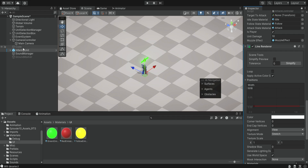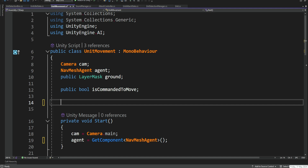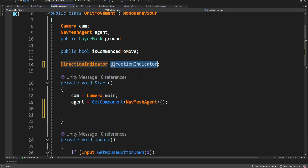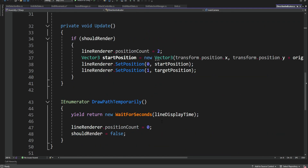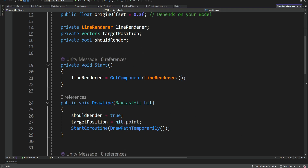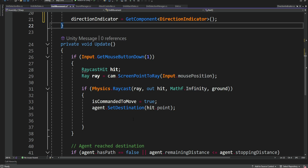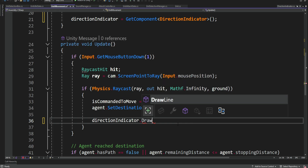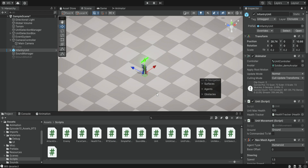Now we want to activate this line renderer each time we move the unit — each time we click somewhere on the ground. We double click on our unit movement script and add a reference to the direction indicator. We get this component inside the Start method. If we control-click on the script, we can see it has a method named DrawLine that receives a raycast hit. So in the Update method inside unit movement, when we click on the ground, we also call this method — direction indicator DrawLine — and pass in the hit from the raycast.